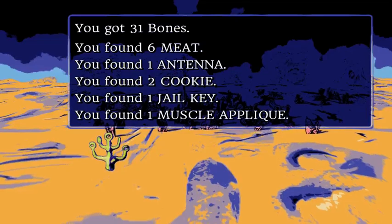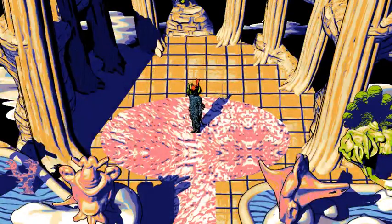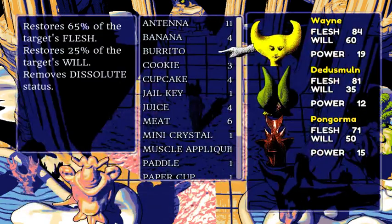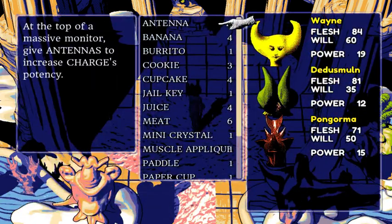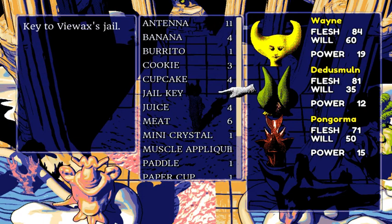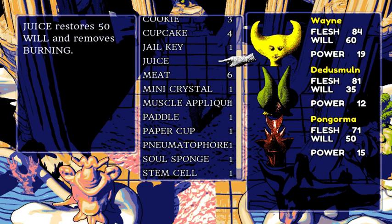Phones, meat, antenna. Still don't know what the antennas do. And it looks like that's it. Give antennas to increase charge — so does that give you the charge status? I never 100% understood what that meant. Now we can go back down to the very bottom and use that GL key.